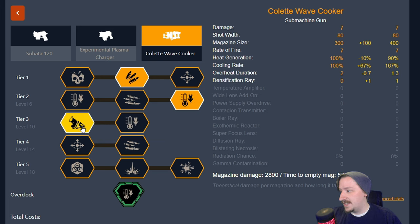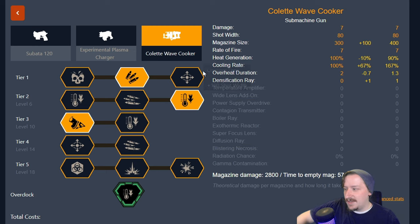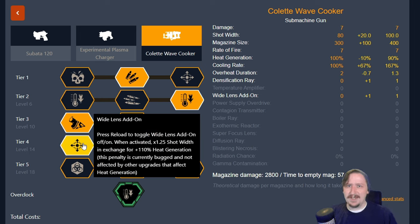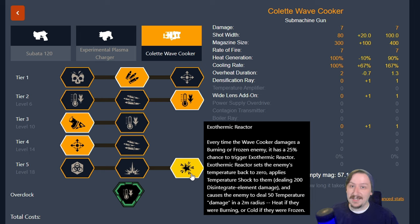In tier three, I like going with the ray for more slowdown, though you can go with the temperature amplifier to switch back and forth between heat and cold and trigger thermal shock on multiple enemies. In tier four, I like going with the wider lens to hit more enemies, although the narrow lens lets you focus on one target — good for acid spitters or web spitters. The wider lens is great for taking out jellyfish or swarmers at a distance. In tier five, I'll go with the exothermic reactor to trigger the thermal shock status effect, dealing high damage when an enemy is frozen and becomes thawed, or when an enemy on fire has the frozen effect activate.